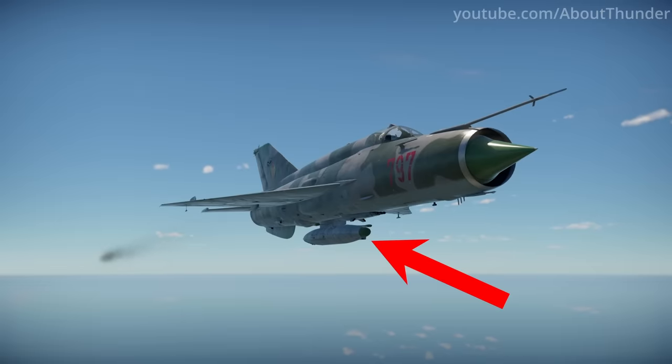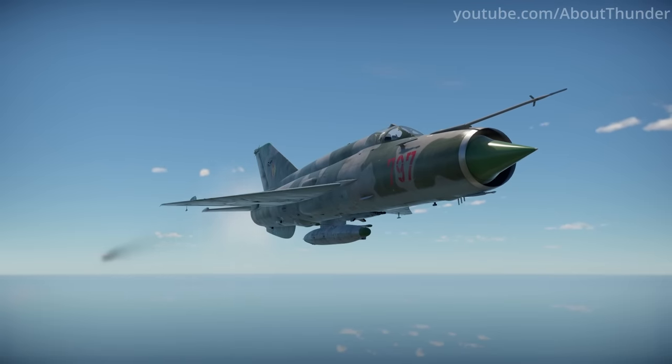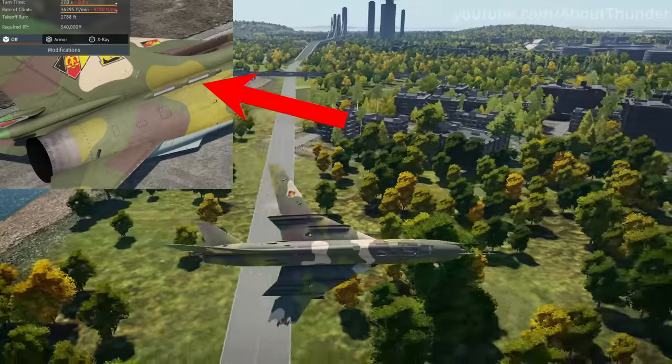Despite a countermeasure pod being present on the visual model of the MiG-21 Bis, it does not come with any flares when spawned in ground arcade. This is an outlier, as the Su-17 and a few other jets don't have their countermeasure pod modeled at all.